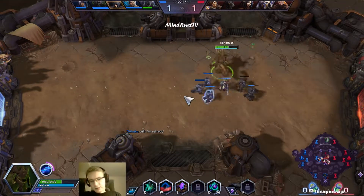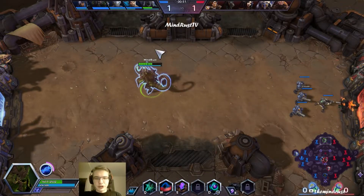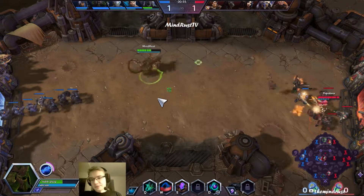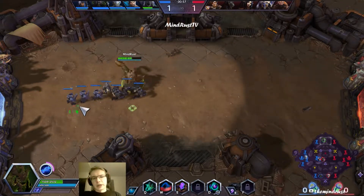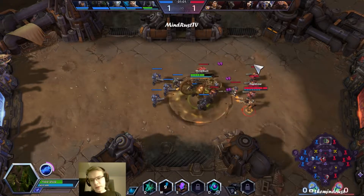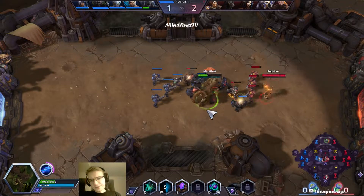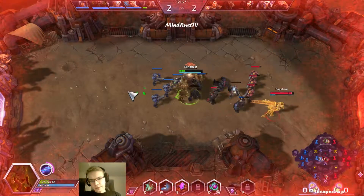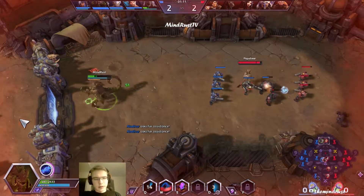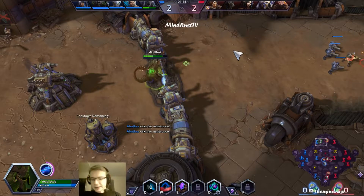Our Q ability is a drag, which shoots our tongue out and grabs an enemy. And we can drag her or him for a little while. I'll try to bait her to the towers — failed, obviously.